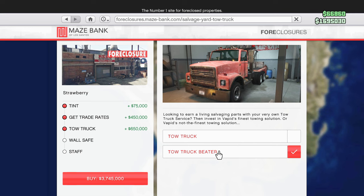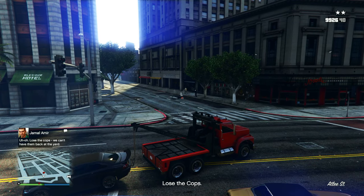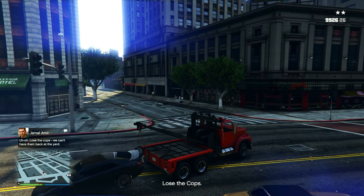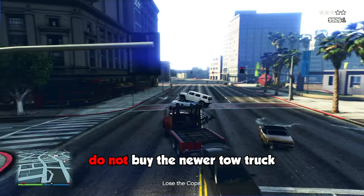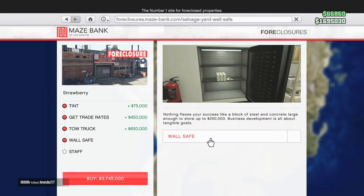Moving on to the upgrades that actually matter - you're definitely going to want to buy a tow truck if you want to make some money here. I'm going to recommend just buying the regular tow truck beater, which is only going to cost you 650,000, whereas the shiny tow truck I bought costs 1.1 million dollars and they both do the exact same thing. So unless you've got a lot of money to blow, just go with the tow truck beater.